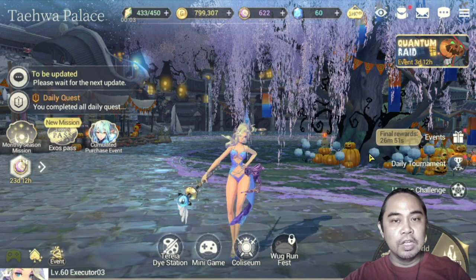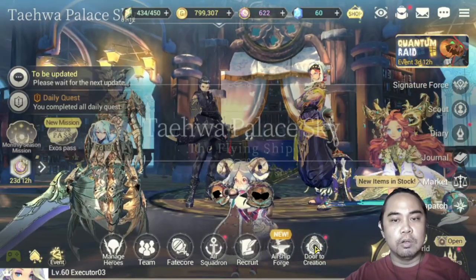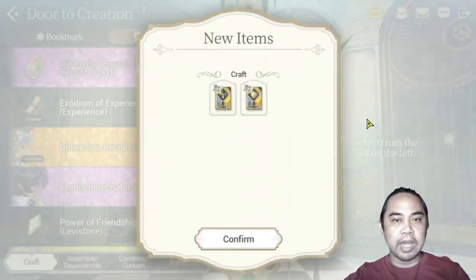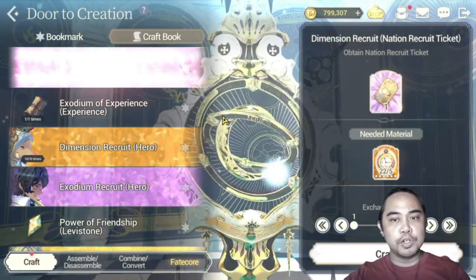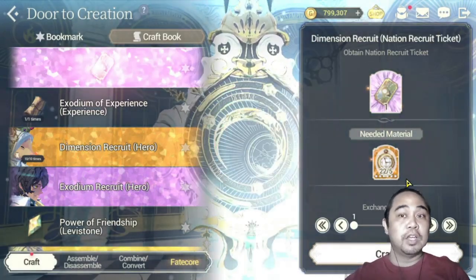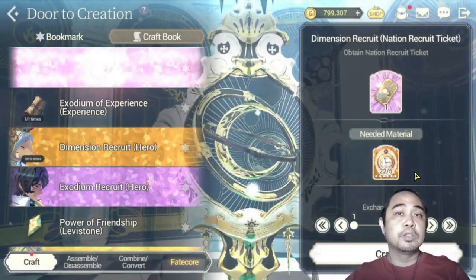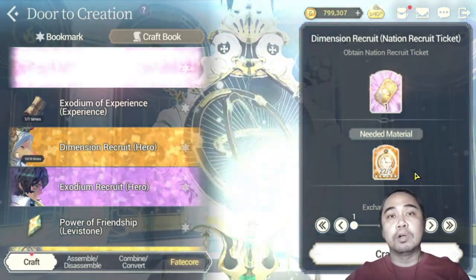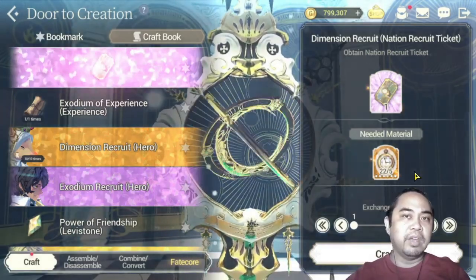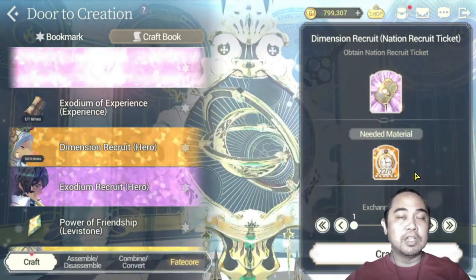Why do we want to collect all these clocks? Because when you collect them you can exchange them in your Door Creation. This was recently a new conversion added to Door Creation — right now I have 22 golden clocks. For every five golden clocks you get to convert them into a Nation Recruit Ticket. This is good because before, nation recruit tickets were very costly and you had to purchase something or earn them in events, but now you can really farm for them.